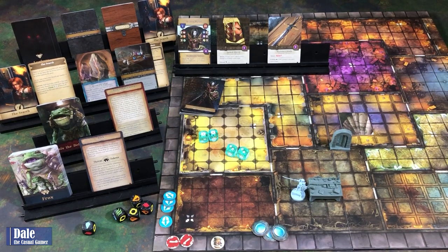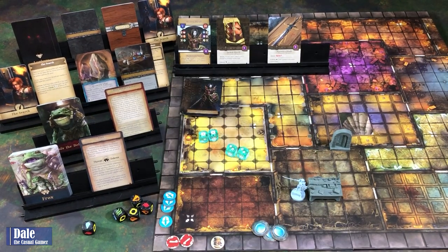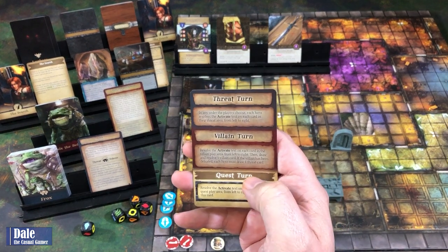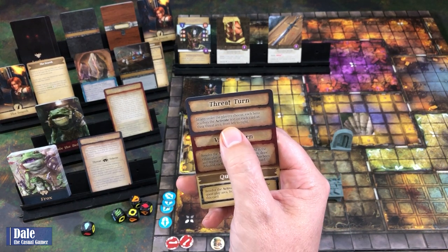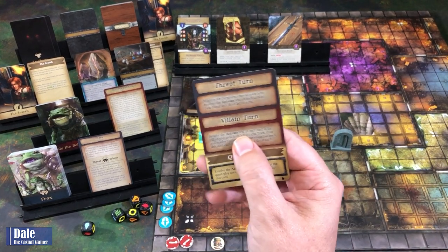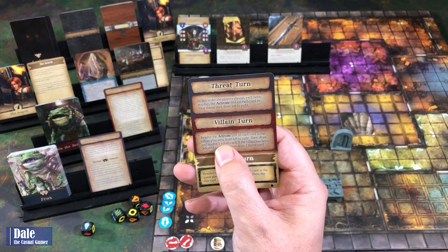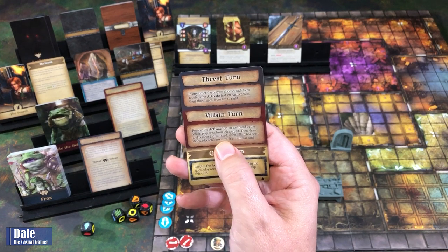End of turn, we'll get to draw a card—finding some battle lust. So then we'll flip this over, going through a threat, villain, and quest turn. For the threat, any order the players choose, each hero resolves the activate text on each card in their threat area from left to right. We don't have any because we defeated the threat. For villain turn, resolve the activate text on each card in the villain play area from left to right, then draw and resolve one villain card. The villain has been defeated, so each hero must draw a threat card instead.